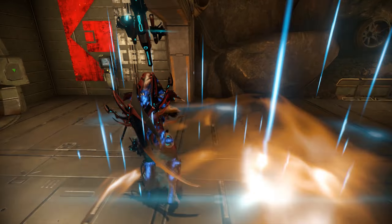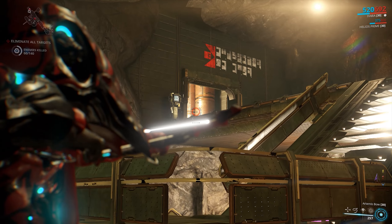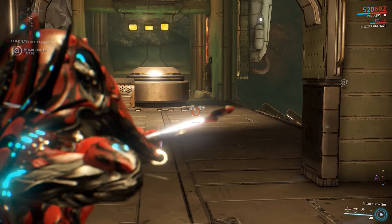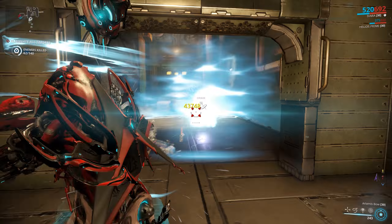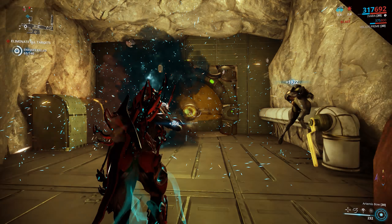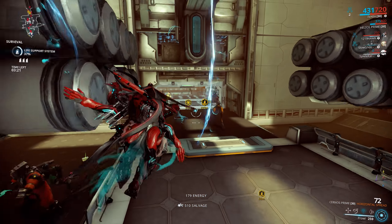As for the explosion, this is where things get interesting. That 500 blast damage is affected by power strength to increase the damage of the blast. Not only that, but range mods also affect the 7-meter explosion radius, so stacking up on range mods here is pretty amazing and can really take down rooms of enemies if used correctly.